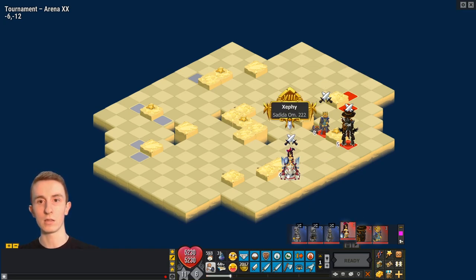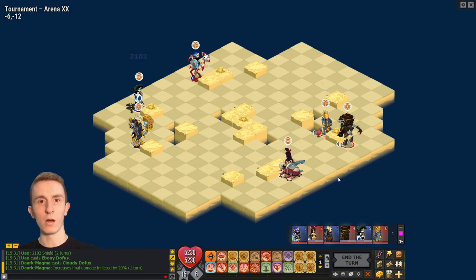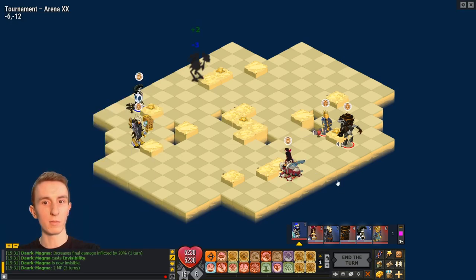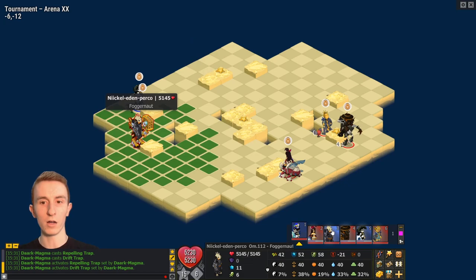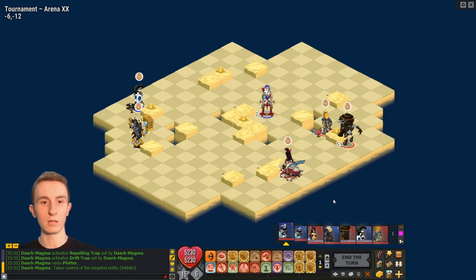On my team we have an Ouginak, a Legend, and a Sadida. The gold-rank Sadida is on a Rye Needle which makes me believe they are partly MP reduction. That looks to be a strength AP reduction Rye Needle if I'm not mistaken. Three protects — let's see: the Sram does not have a protect, the Foggernaut does not have a protect, and I do not have a protect. Their Sram is strength.